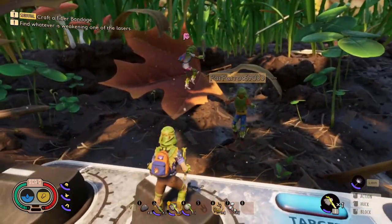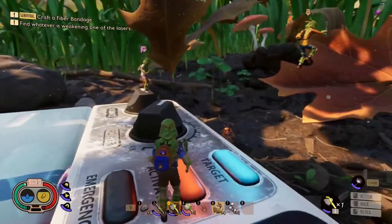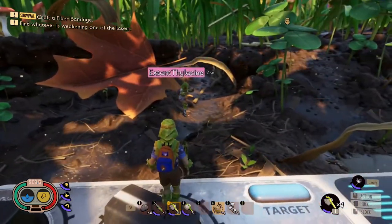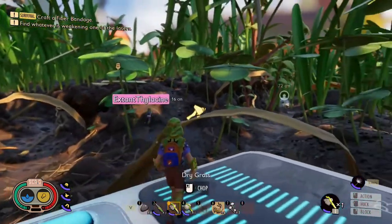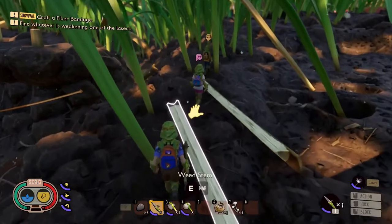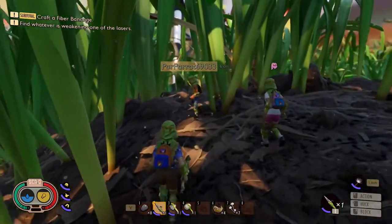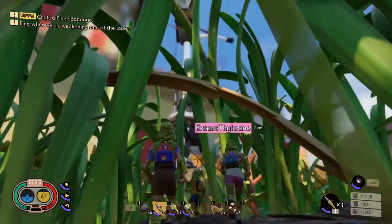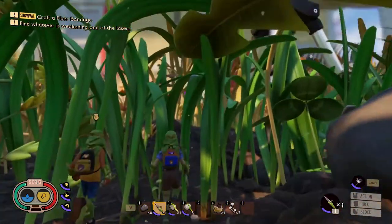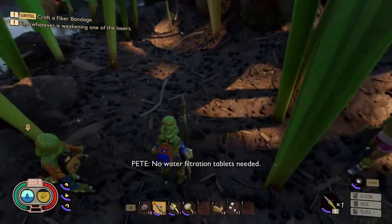When you jump off of high heights, press left shift and you can glide for a bit. Now you can see what I mean — you can glide. I'll cut that down for you so you can be a bit safer. From the dandelions you also get weed stems — wait, did we scan the stem? Yeah, I did. Keep an eye out for some more water. There's some — water filtration tablets needed.